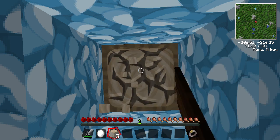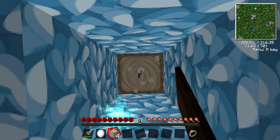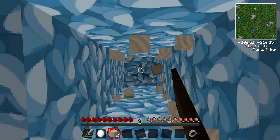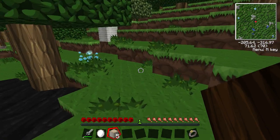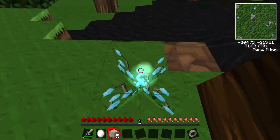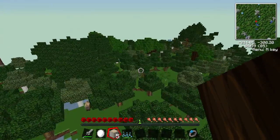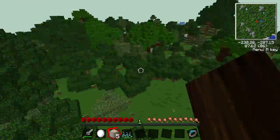We can get all the wood from it and it'll also drop some saplings as well. It's got some nice little animations to it — and there you go, a silverwood log.